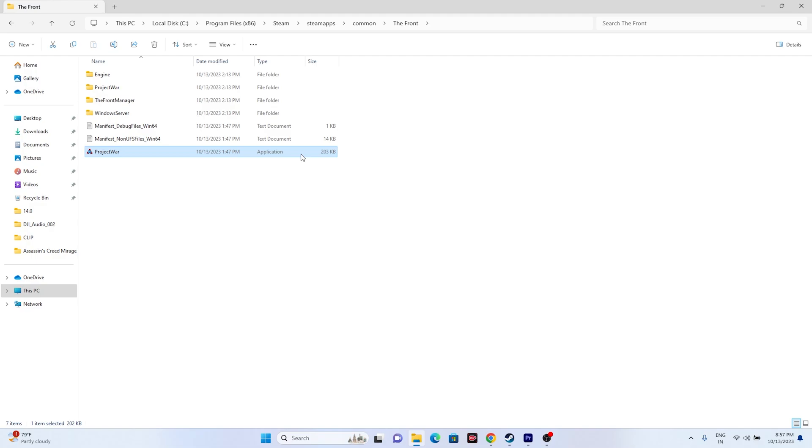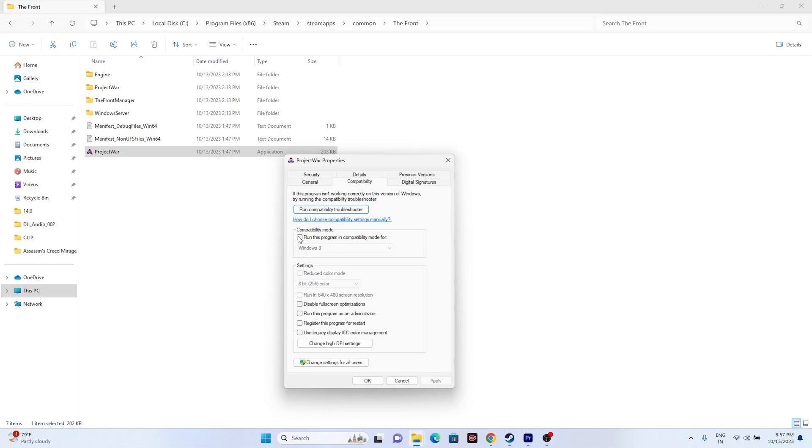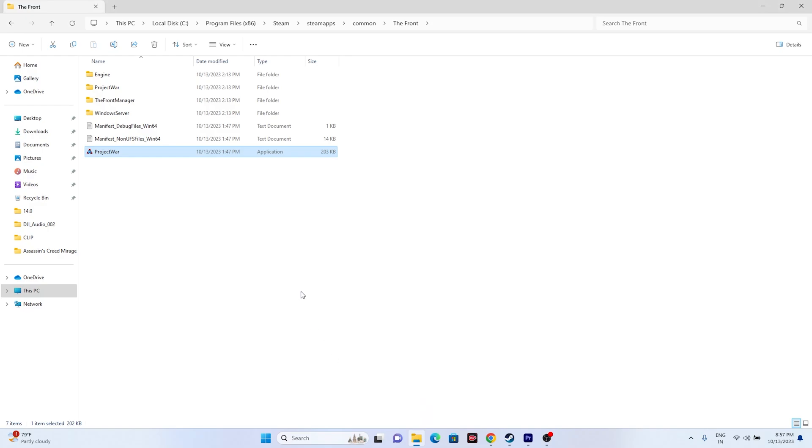The next fix is to run the game as an administrator. Right-click the game executable, go to Show More Options, then Properties, go to the Compatibility tab, check 'Run this program as an administrator', then click Apply and OK, and try launching the game.